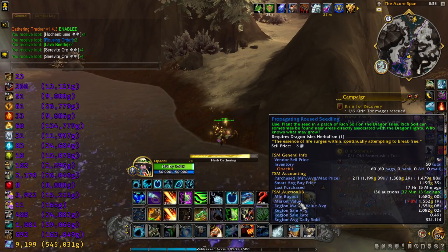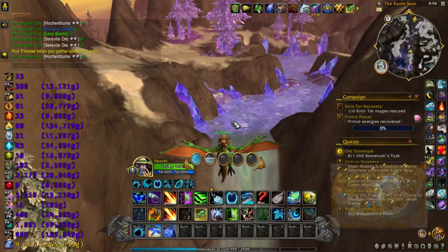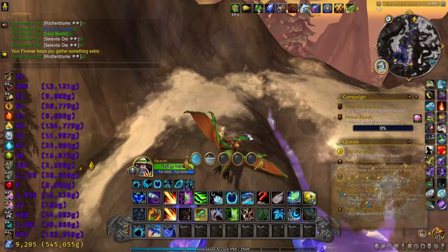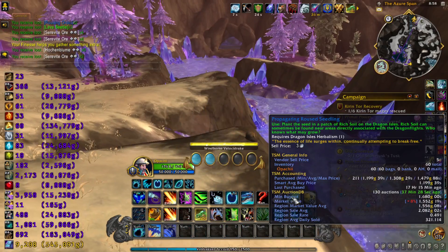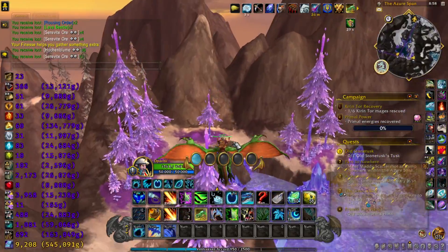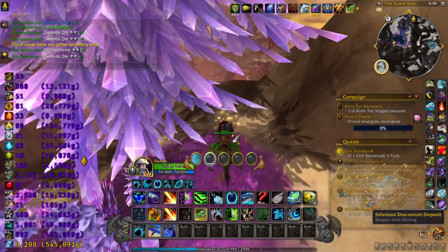Then you will want seeds if you are an herbalist. Unfortunately, you won't be able to get all of the rousing elements if you don't go with herbalism. However, if you do, then you'll want propagating seeds. I'd highly recommend buying them off the auction house for cheap if you can find them cheap enough. And we will show you why here in just a second.